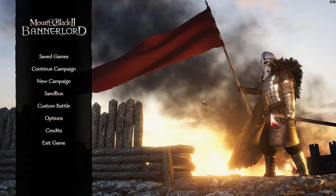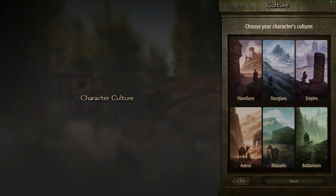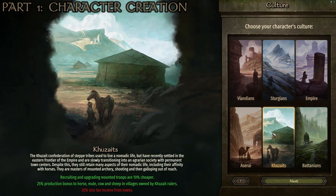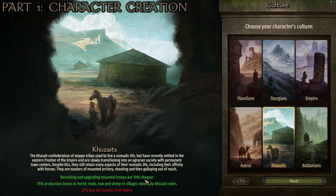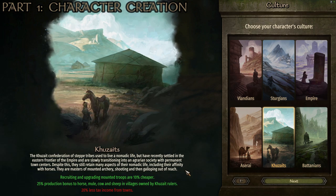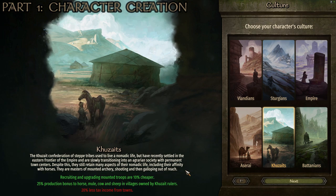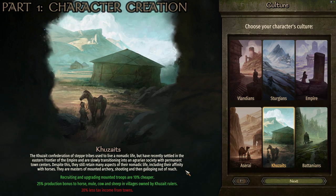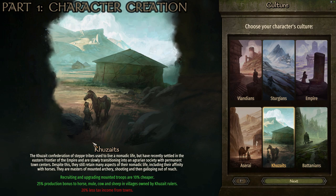We're going to start off in sandbox. For mounted archers there are really only two options — the Aserai or the Khuzaits. We're going with the Khuzaits because they've got the best bonuses for this type of playthrough. Recruiting and upgrading mounted troops is 10% cheaper, which is a big advantage. We also get a 25% production bonus to horse, mule, cow, and sheep in villages owned by Khuzait rulers. The only downside is 20% less tax income from towns, so focus on tariff income, trade, or smithing instead.